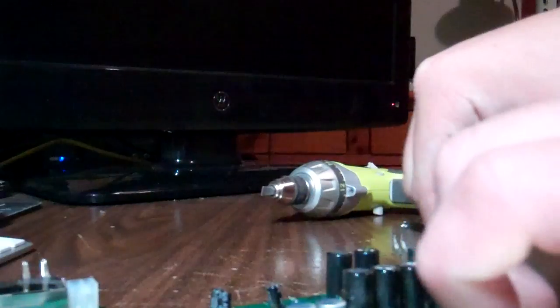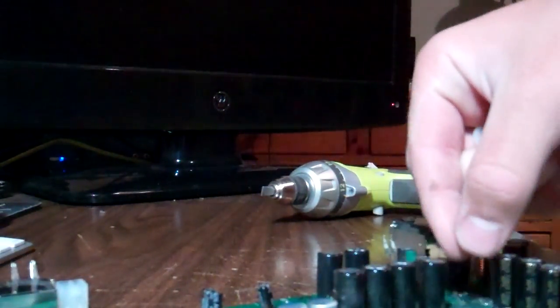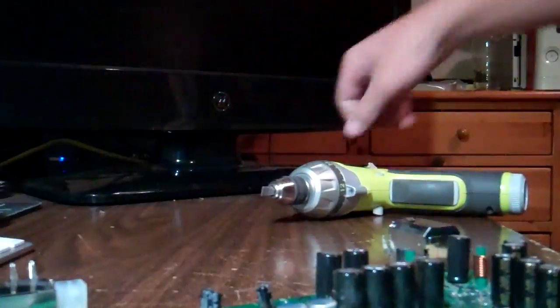Now just pull off the washers — you can see the CPU. So it'll reflow, which I'll be showing you in just a minute to fix most errors. You just reflow those solder balls underneath the chip. You're heating them up to their melting point and they're melting back into place.